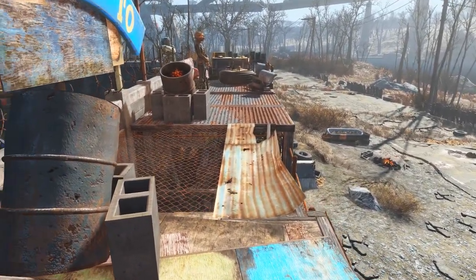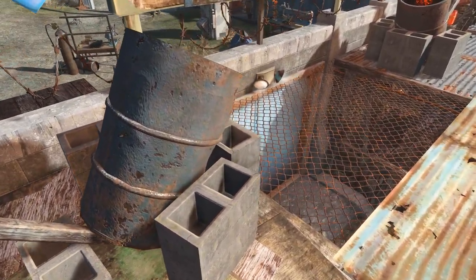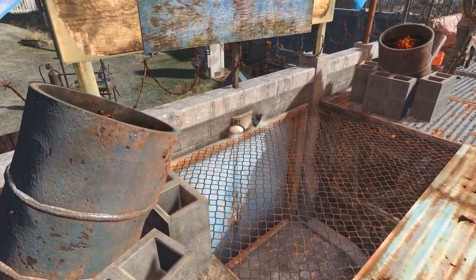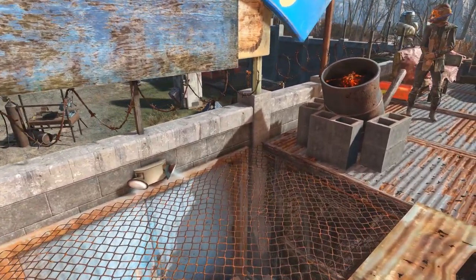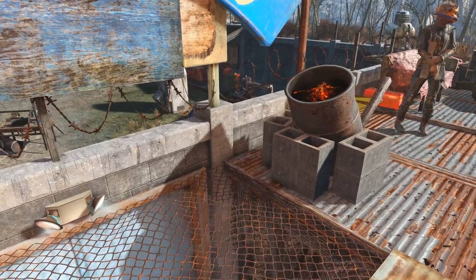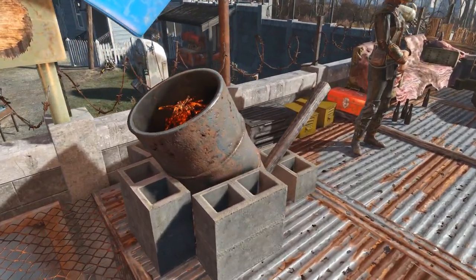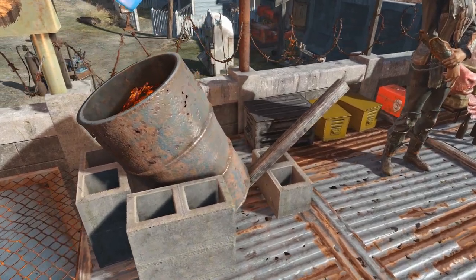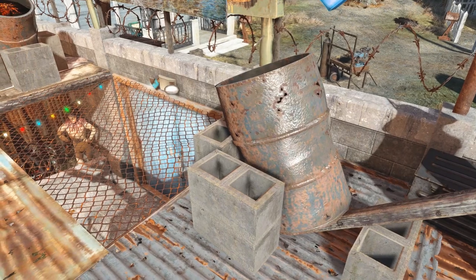Now that brings us to the top of the guard house. You can see these fire barrels set up, so if someone does get stuck in the entryway, you have a nice chain link skylight and you can dump hot coals right on top of them. That's got to feel really good. That's probably my favorite part of this build — just like a medieval castle.